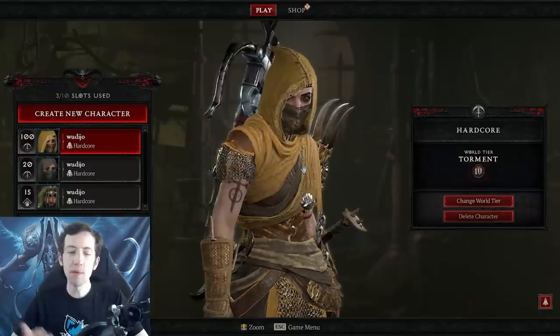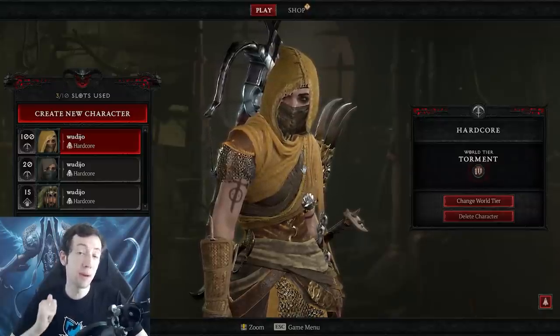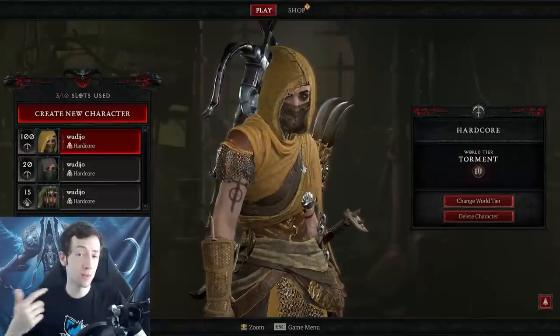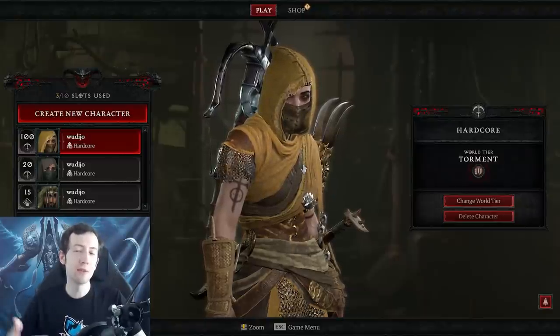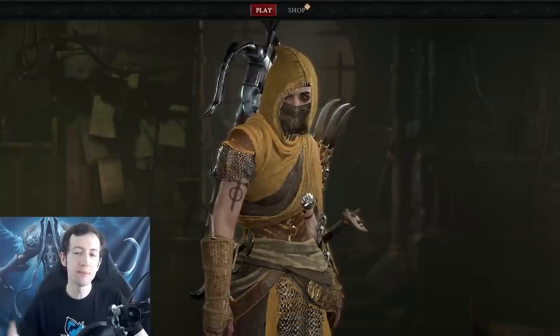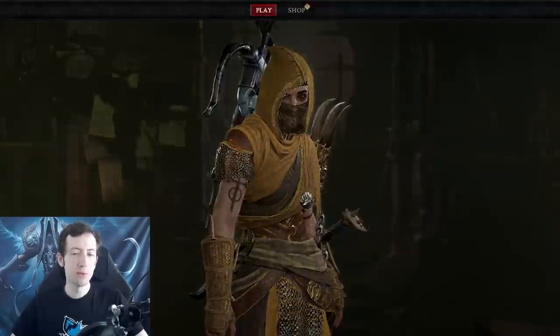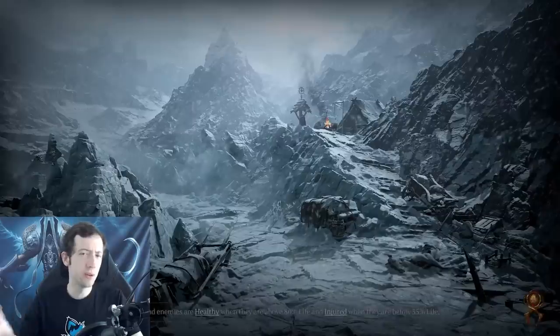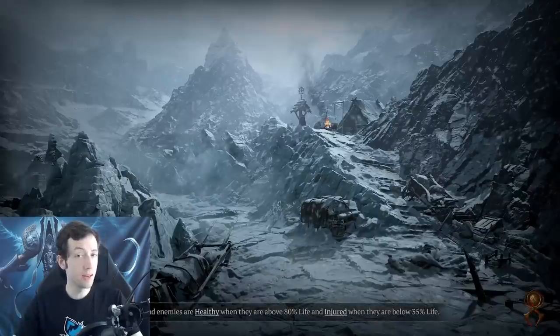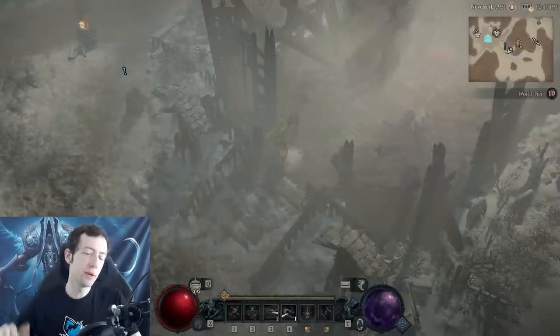Number one is that you have to finish the campaign. When you start your first character you have to do the campaign once, and you cannot progress to the higher difficulties if you have not finished it. This is really the main objective. When you start a character you will focus mostly on act one, act two, etc. You can kind of do it in the order that you want for the early acts, but generally you want to go act by act - one, two, three, four - all the way to the end.